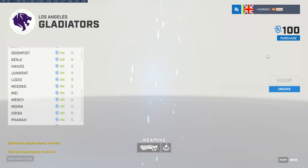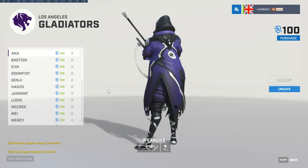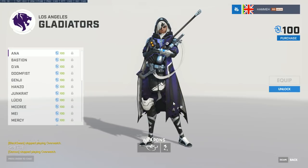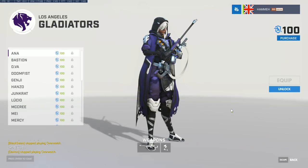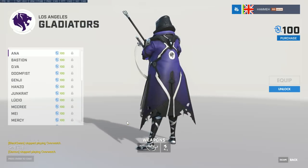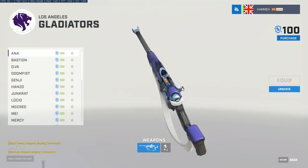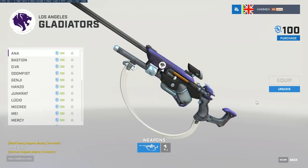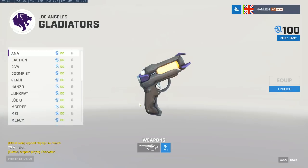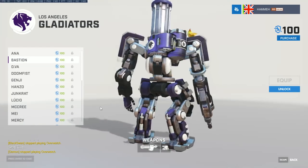Next up: the Los Angeles Gladiators. This is Stan Kroenke — LA Rams owner for American football fans. He's also a part-investor in Arsenal. Dark purple with little gladiator helms on the skins — looking very good. In preseason they went 1-1: they beat the Spitfire but lost to LA Valiant. They've got an interesting mix of players.